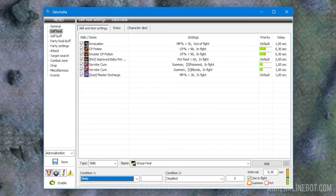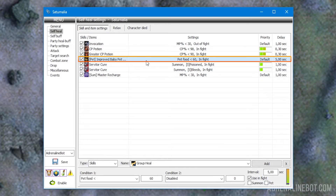Summon and pet: these options are responsible for ensuring that the selected items or skills work for the summon and/or pet respectively. Please note that when you activate one of these options, the first condition still controls the state of the character and the second controls the state of the summon creature. Pet food is one of the useful conditions for pets — with the help of this condition you can customize the feed by choosing the pet items type and food as an item.